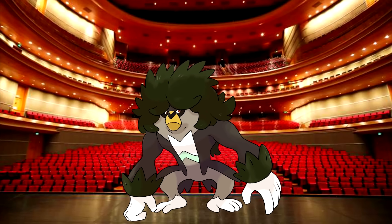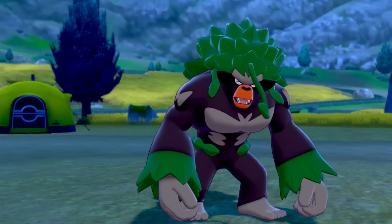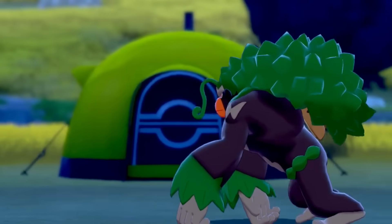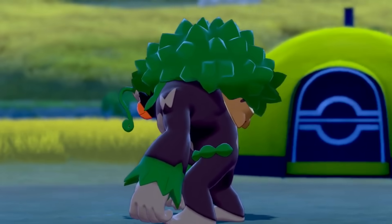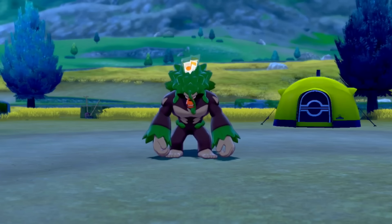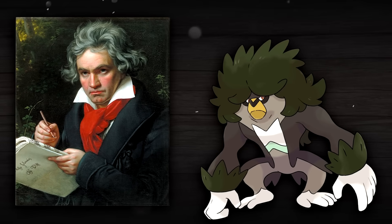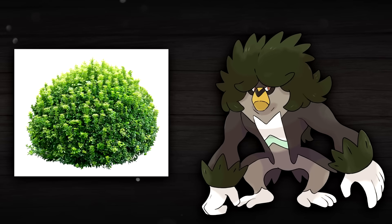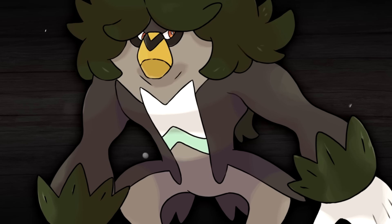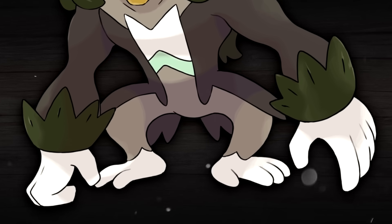It definitely needs a second type to not only be different from normal Rillaboom, but also just to redeem the Galar starters a little bit, who are all monotyped, so overall Grass/Fairy works here pretty well. There was some challenge with this design though, and that came in the form of this Pokemon's hair. Rillaboom's hair is like the key point of its design, and Game Freak did a great job of making it look good and also natural, because it is hard to give Pokemon human-like hair and not have it feel goofy. We went for that Beethoven-type look to go with the composer theme, it also looks like a bush because he's a grass type, and you've got all of these fun little composer-conductor details like the bow tie, suit coat, shirt cuffs, and fancy white gloves.